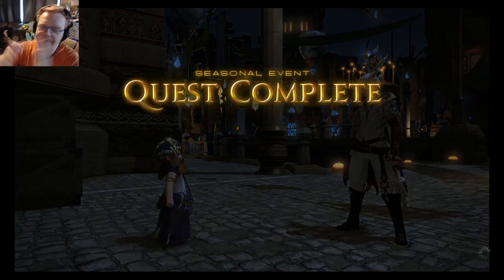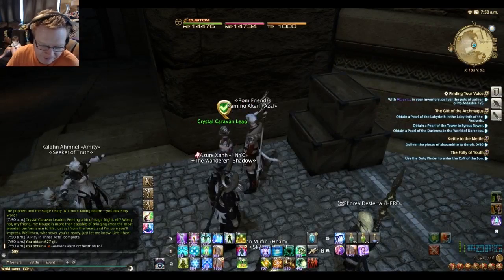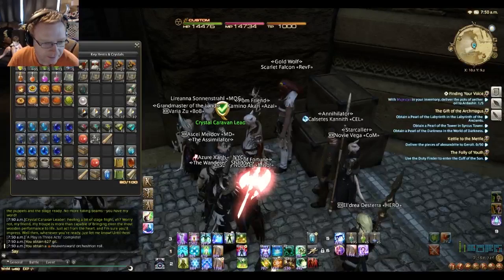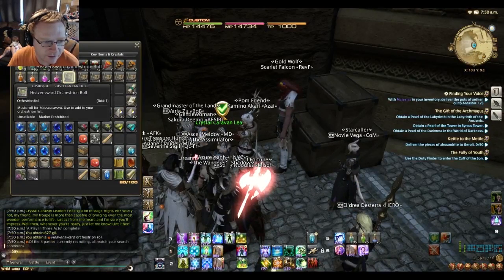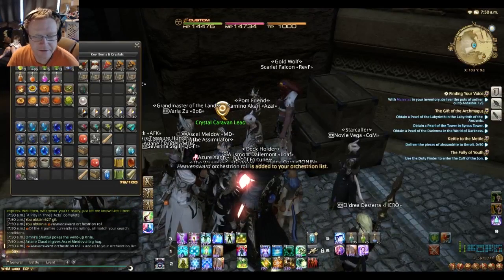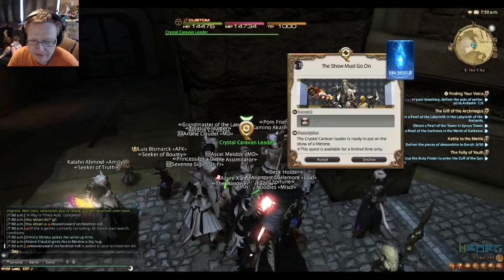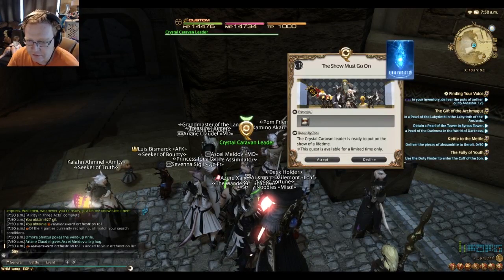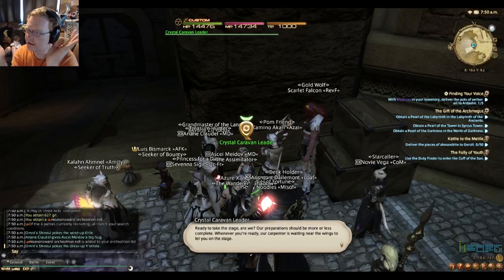Quest one completed! I'm actually kind of glad I'm recording this because it sounds like it's going to be quite different. The reward is the Heavensward Orchestra music collection — that's what we got for the first quest. Oh, it's repeatable — 'Show Must Go On'. We get three Meteor Shower fireworks. The Crystal Caravan leader is ready to put you on a show of a lifetime. I wonder why it's repeatable — maybe you can act different ways.